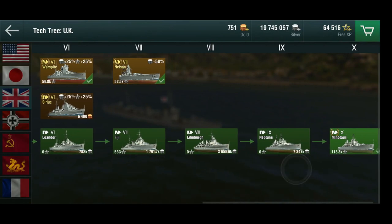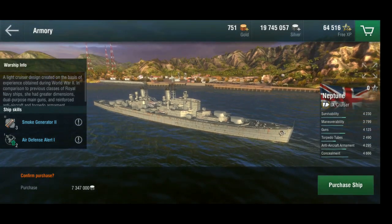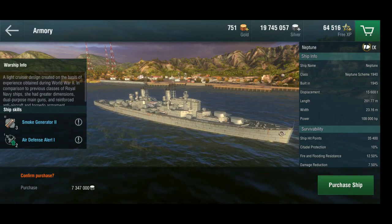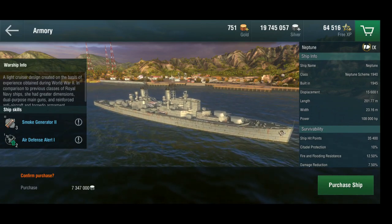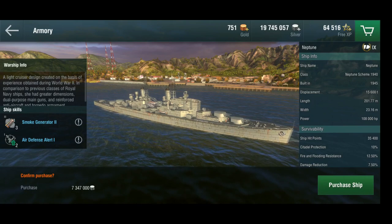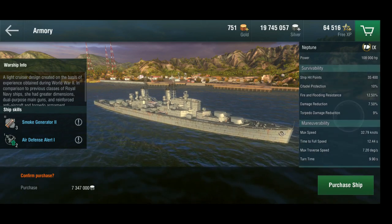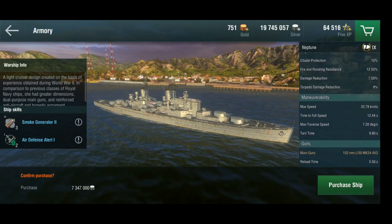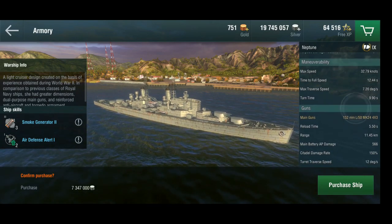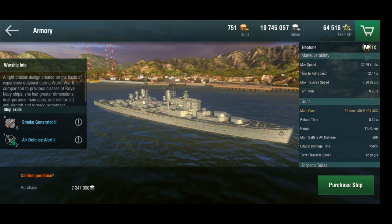But then you come to tier 9 — and that's when it all starts paying off. Tier 9, the Neptune. This ship — I loved this ship. I hated everything from tier 6 up to tier 8; it was not fun and I actually ground through it without free XP. The armor is not much, really. Fast. Maneuverability gets a little tricky, so it's definitely worth using the maneuverability setup. 12 x 152mm guns, but 5.5 second reload — so that's when it starts making a difference.